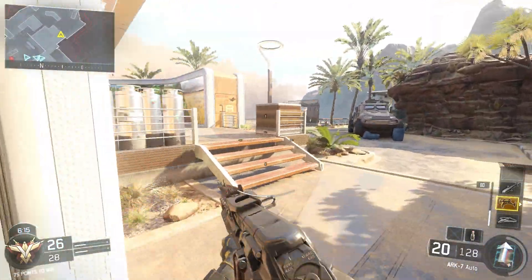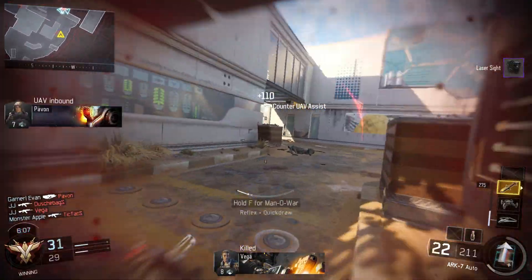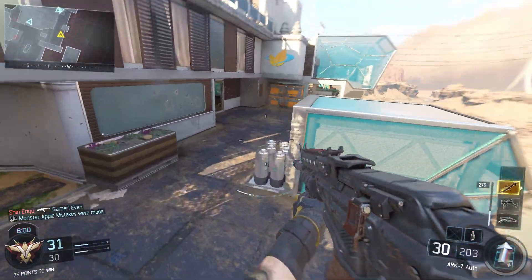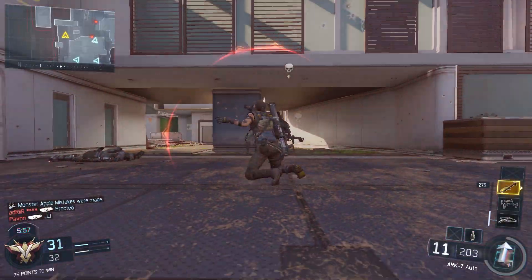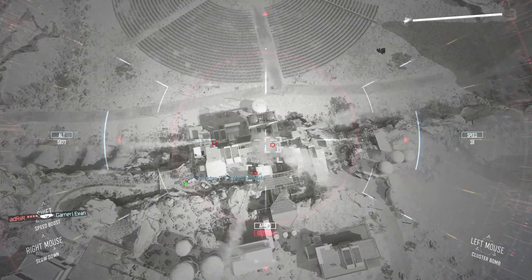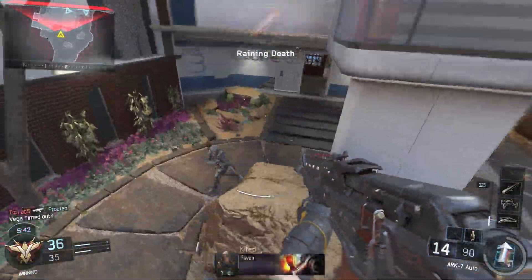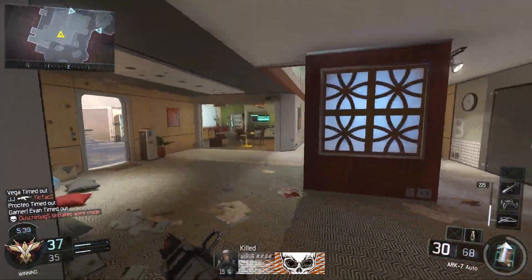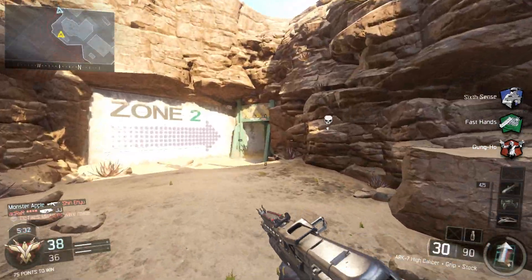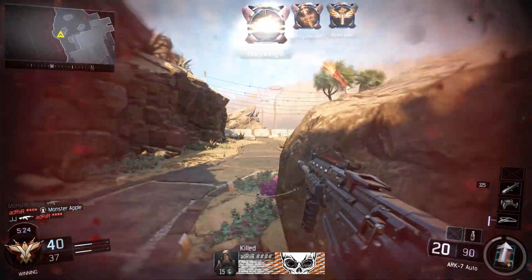UAV priority request received. Rerouting. Drawing on him. Helper to elevate the launch. Overwatch scratched. Hostile UAV above. C-UAV. Uploading health form target info. E-KIA. Threat neutralized. Threat neutralized.